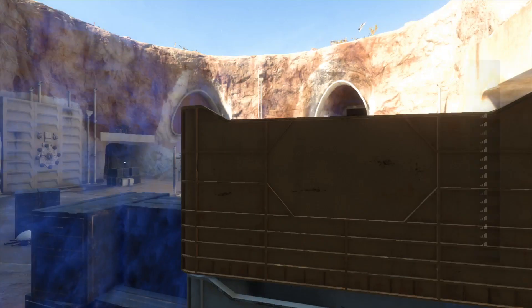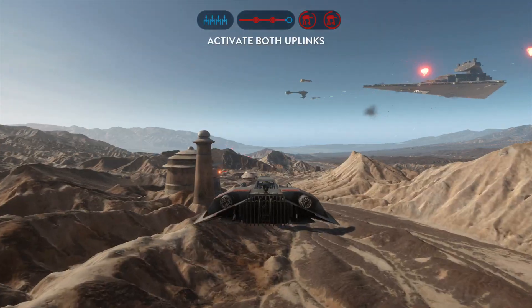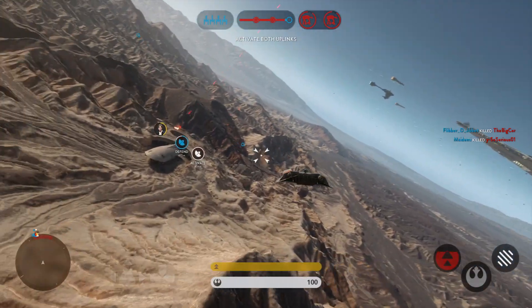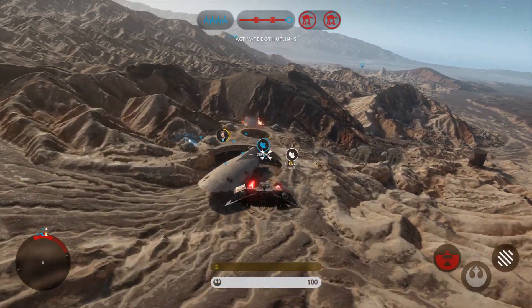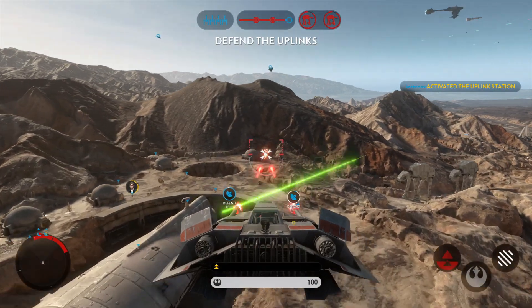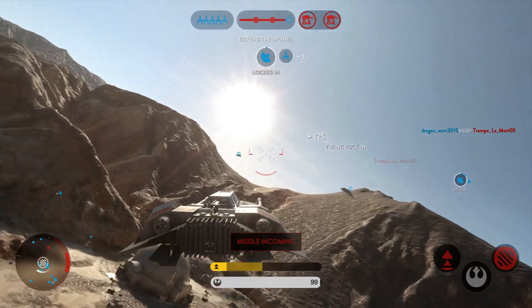We need speeder cover! Enemies in the area. Copy that, moving into position. The uplink station has been activated. Holding. Shake their missile lock. Shake their missile!